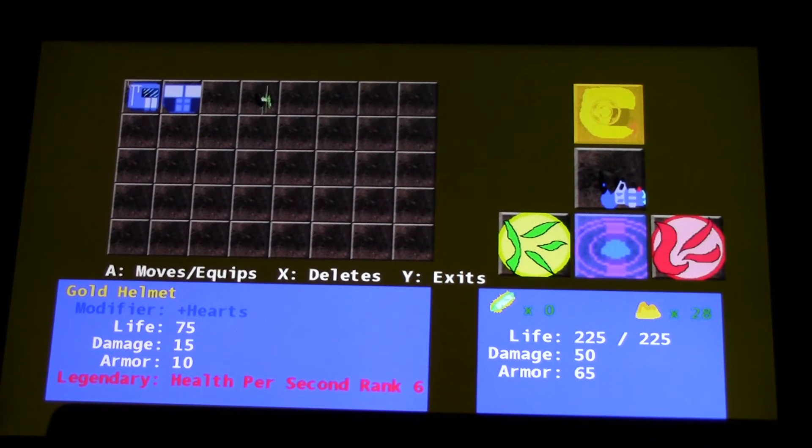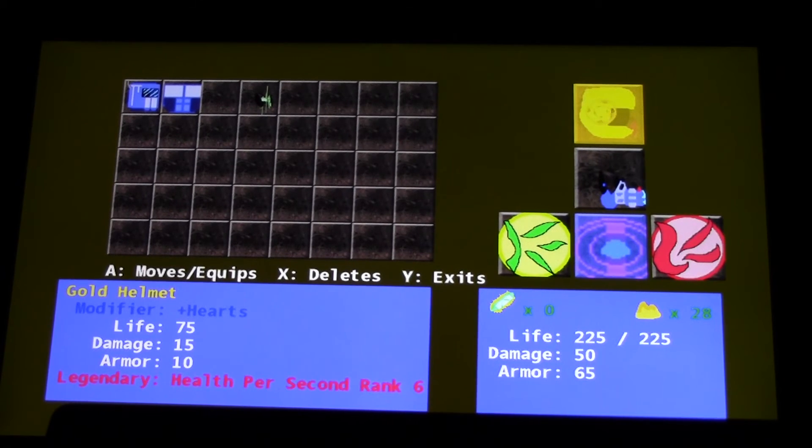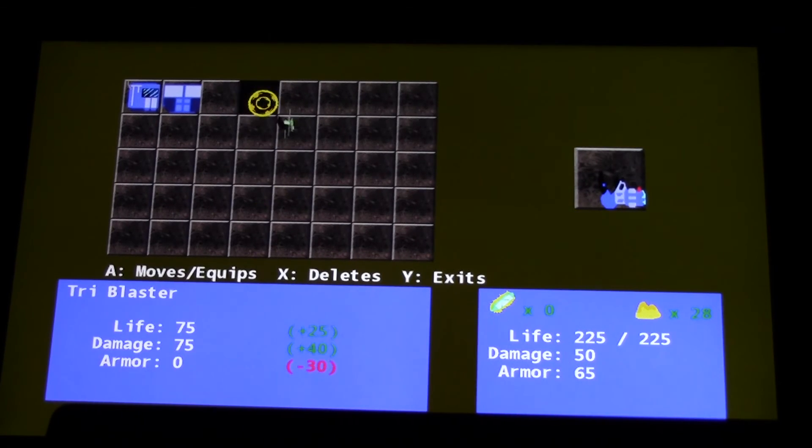Rank 6, actually. So my health per second is now rank 6 on that helmet — that's really nice. You can't roll above 5 in terms of a drop in the world, but you can use space gems to go higher than 5.